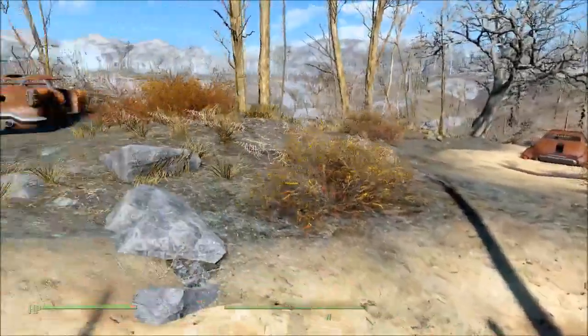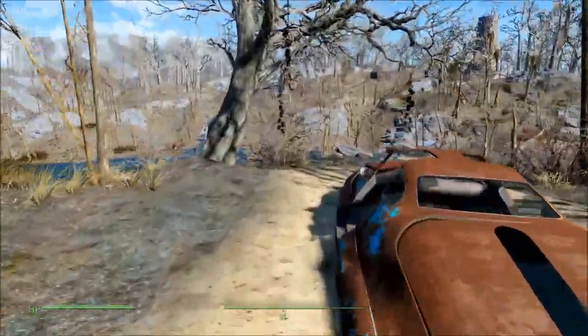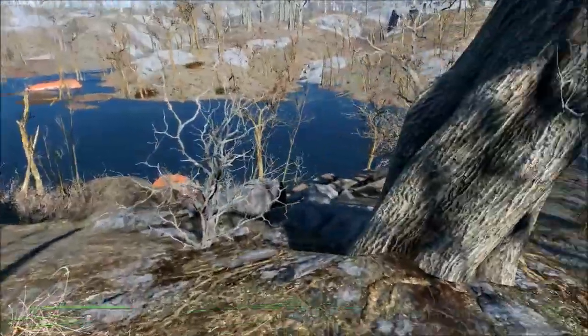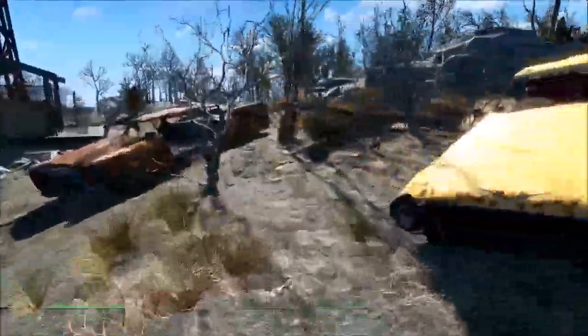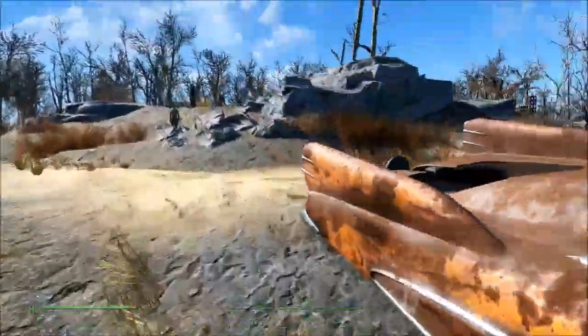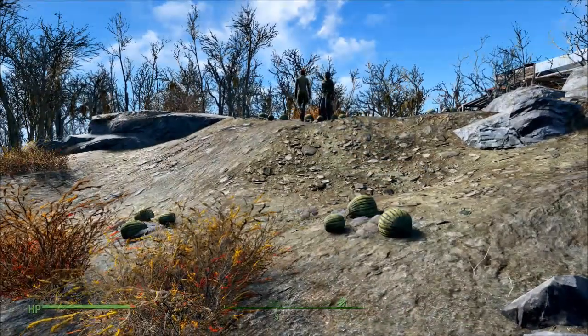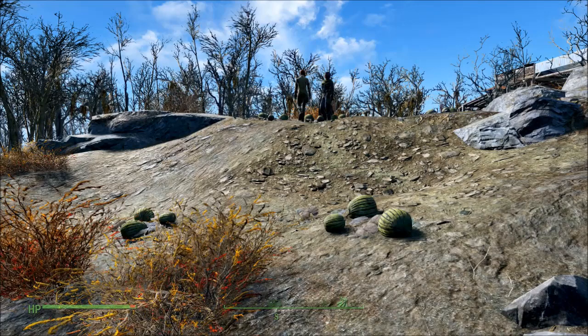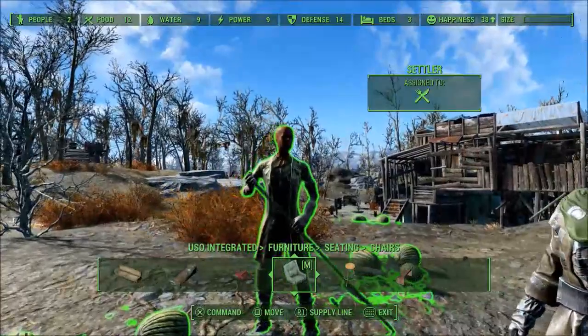I saw one settler come in — he was back here working on the watermelons. I'm a bit confused on the layout so I have to put a map marker or something. There he is — I'm going to send one of them as a provisioner to set up a supply line. Let's get them on their way and verify the supply line.